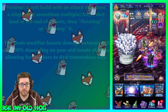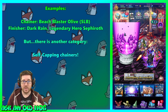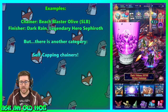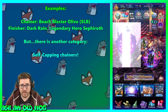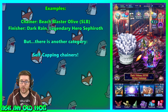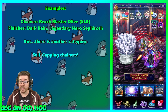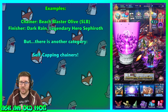Examples of chainers include Beach Blaster Olive with her SLB, and Blade of Vengeance Ibarra — her base form limit burst is a chain doing a number of hits all at the same damage. Examples of finishers are Dark Rain Legendary Hero, Sephiroth, and Black Mage Golbez. Rain is a good example of a single-hit finisher, and Golbez is an example of a multi-hit finisher because his Meteor hits three times.